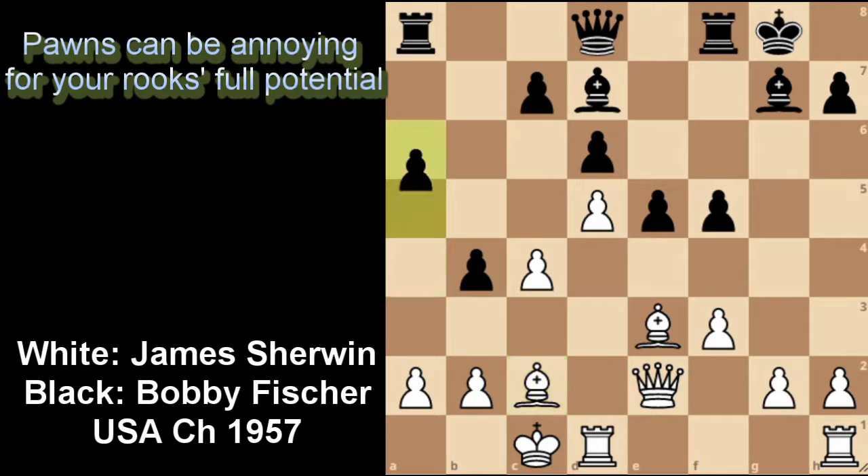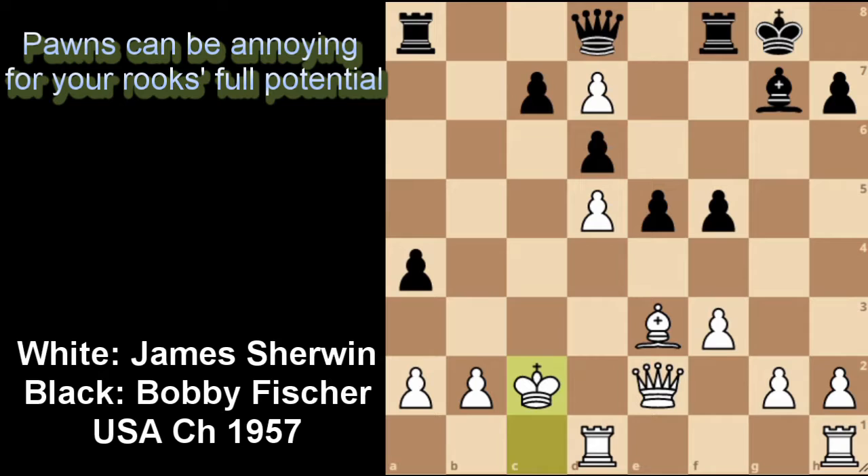Bobby Fischer plays pawn to a5. This move is probably nothing special — he's just pushing his pawn on the queenside, trying to gain space. But that's not really the point. After pawn to c5 by James Irwin, Bobby continues to run the pawn down the board, and even after pawn to c6 attacking the bishop, Bobby doesn't care and plays pawn to b3, counter-attacking the bishop on c2. The idea is that if both sides make a trade, now black has an open b-file that he can use to target the white king. This is really what it means by sacrificing a pawn to change the structure.